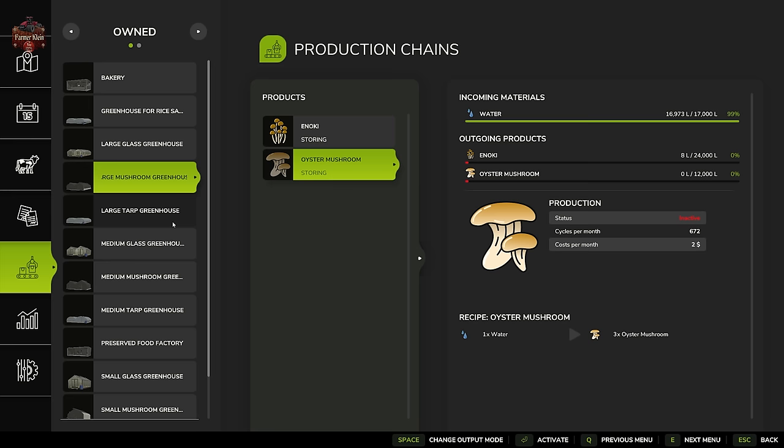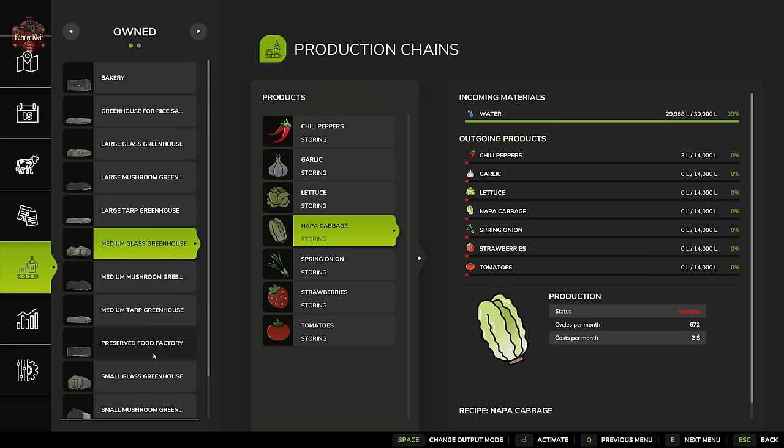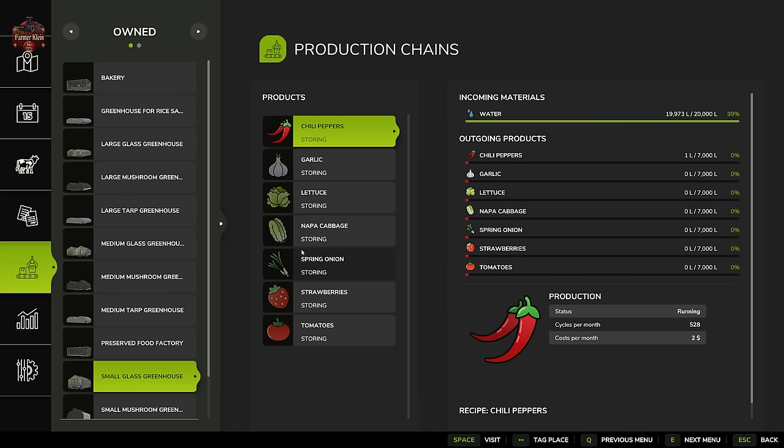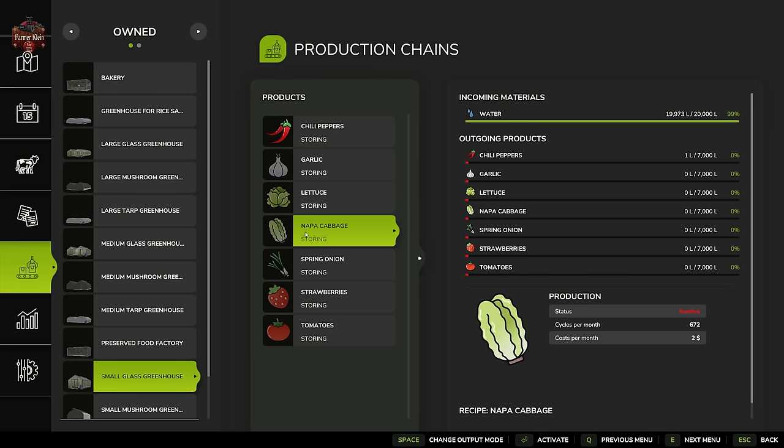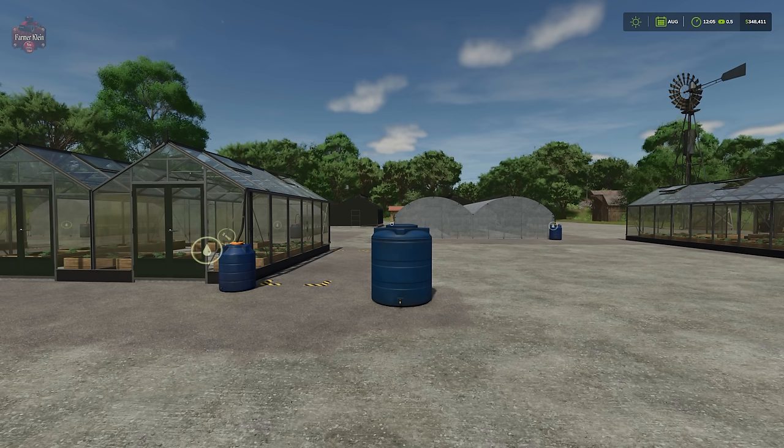Comparing glass and tarp greenhouses, the cycles per month are the same for small, medium, and large sizes. So all fruit greenhouses — tarp or glass — produce at the same rate. Let's fast-forward one full month and see what the results look like.